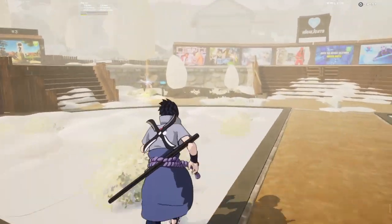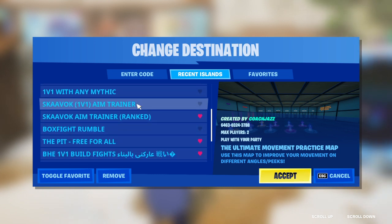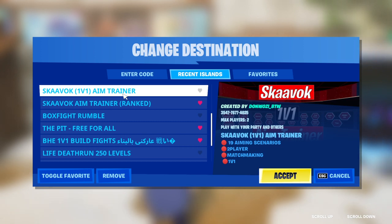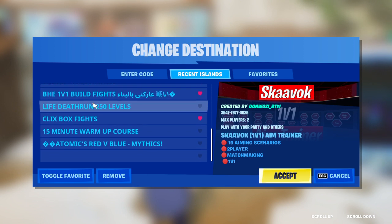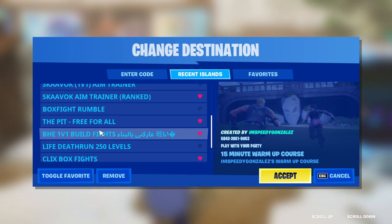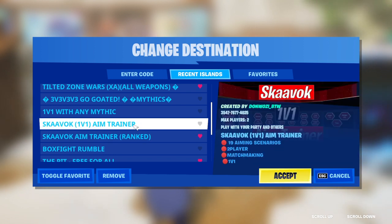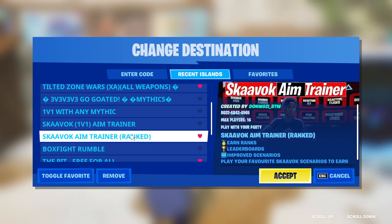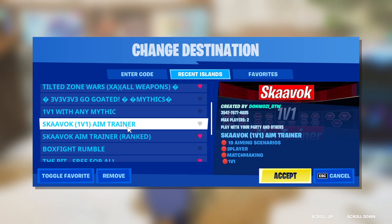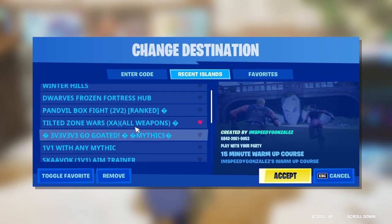The first code will be in the description, and also the second code. Go over to a random portal. You want to do the 15-minute warm-up course — favorite it. Shavok Aim Trainer also does some of these, but I would recommend this one because you're fighting against a real person. I don't know exactly which one it is, so just try each one. The codes will be in the description of this video.